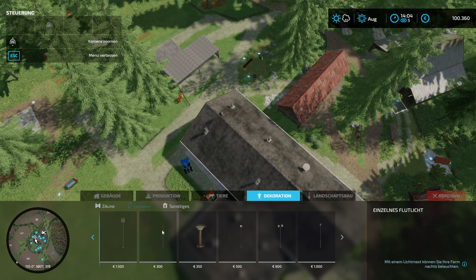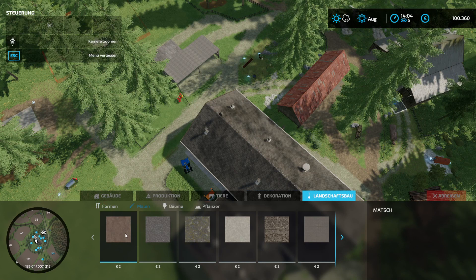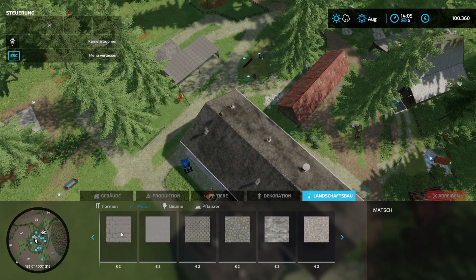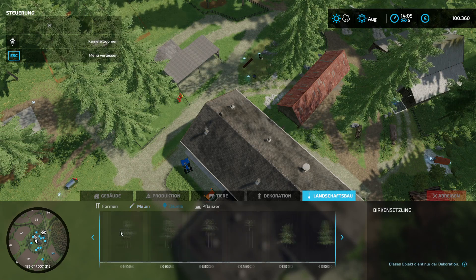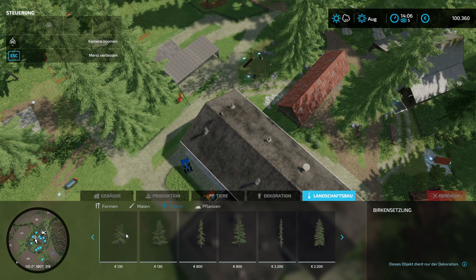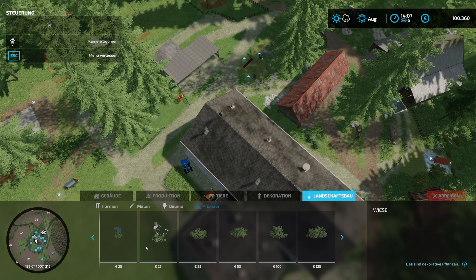Decoration is always interesting to look at. Standard animals we've already seen. There are some unchanged and some custom items. Now comes the big question as always: what do the ground textures look like? We have more variety than many other maps — I find that good. And at the trees section we also have a whole lot. The small shrub/bush items also have good variety here — you can work with that.